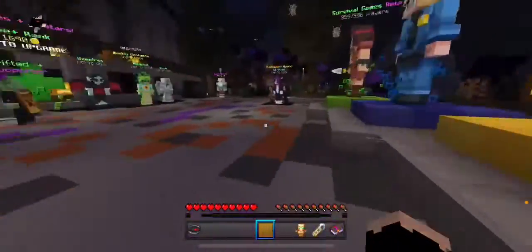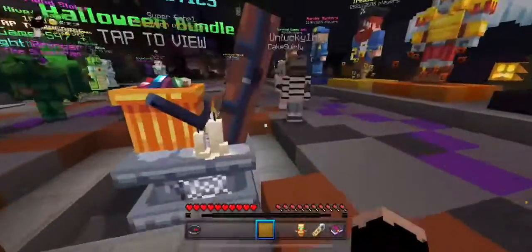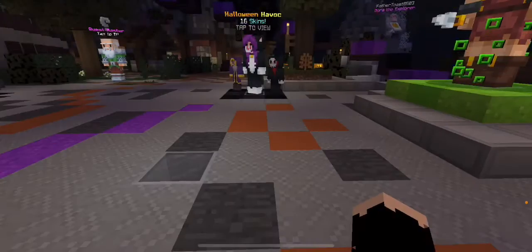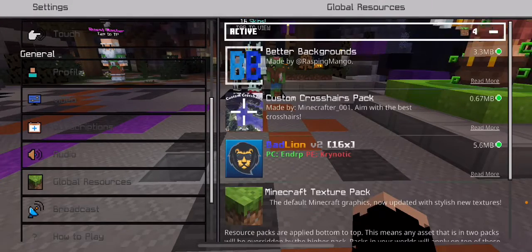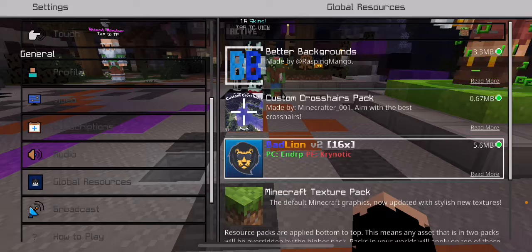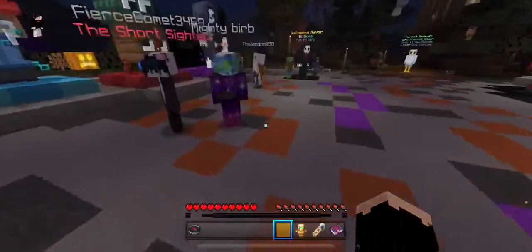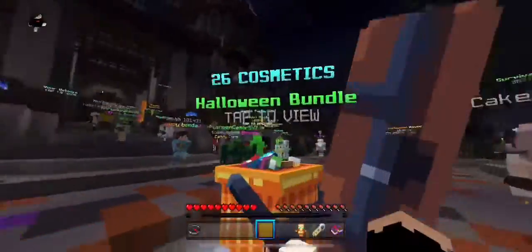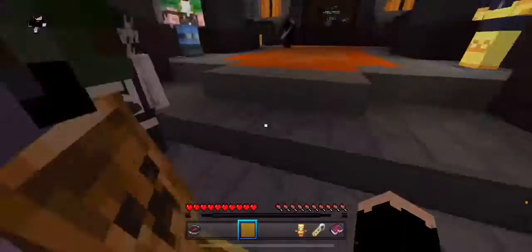Hey guys, what's up, it's Whip here. We are back with another video and today we are going to be playing some Sky Wars with this texture pack called Bad Lion 16x. It's in the description if you want to get it. It's really cool, I totally recommend trying it if you like blue and gold. I'm probably going to play a few rounds of Sky Wars on the Hive and then maybe some Bed Wars.